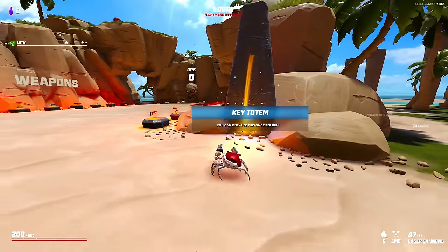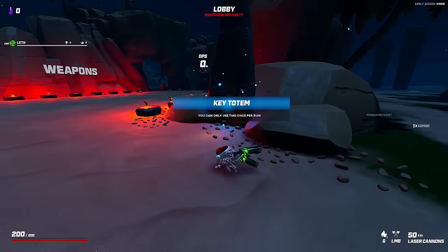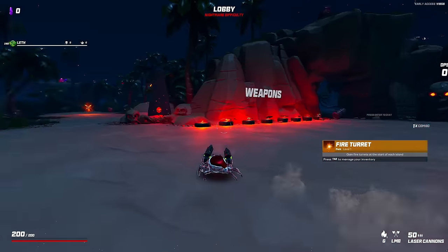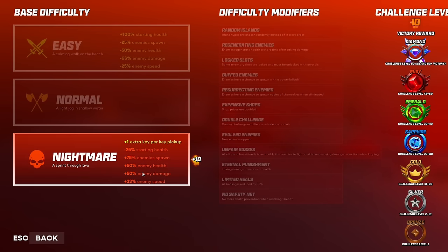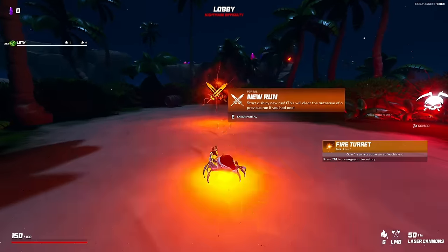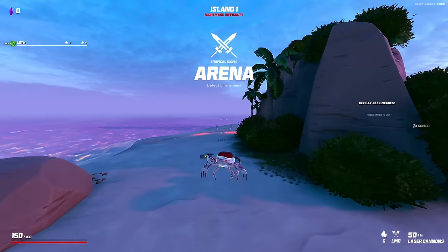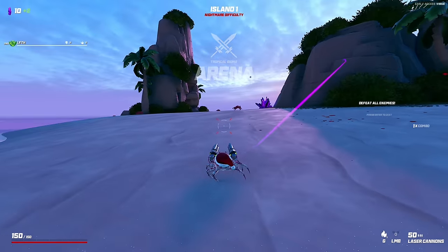We'll grab an item — Square Shot. Let's go back to the menu and try again. Fire turret — you know what, fire turret's great, we'll actually get some firepower. I've switched it to Nightmare but no modifiers. I think it'd be impossible to do modifiers, so we're going to try melee only on Nightmare with no modifiers, and the fire turret will hopefully do some work.